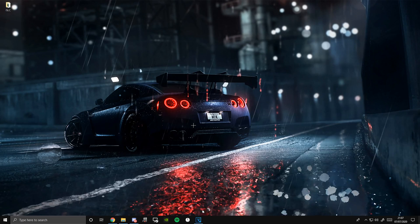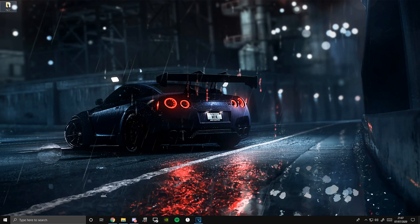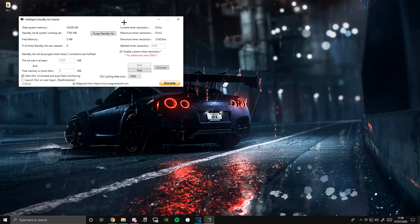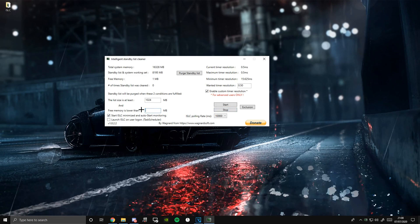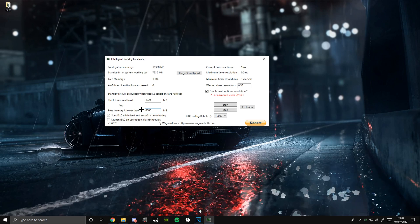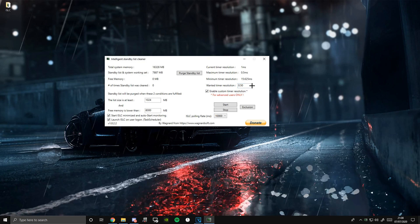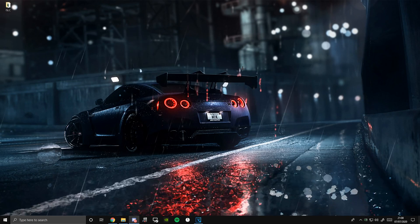If you use a software called Timer Resolution which reduces input delay, delete that right now, because I've got a better software called ISLC — the link will be in the description below. Double-click it and it will come up. You want to stop it, then change the 'Free Memory Is Lower Than' value: if you have 16 GB of RAM set it to 8000; if you have 32 GB of RAM set it to 16000, and so on. Then enable 'Launch ISLC on User Login,' set Wanted Timer Resolution to 0.5, and set ISLC Rate to 10000. Then start it, minimize it, and run Fortnite — that should reduce input delay dramatically.